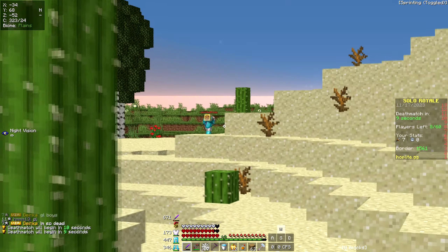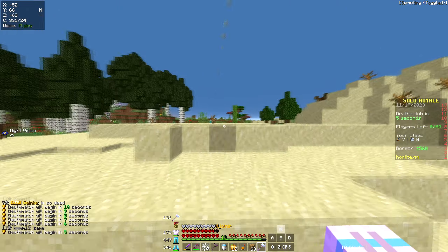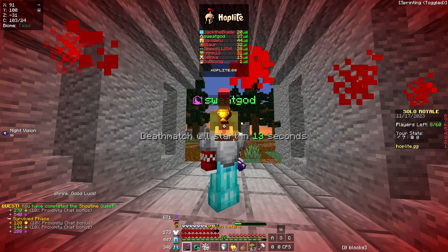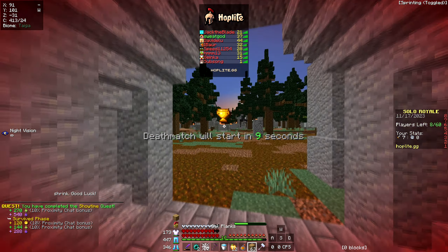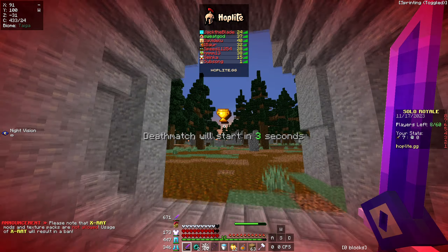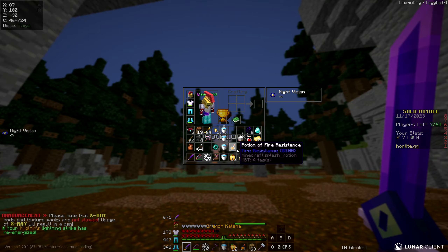We finally see someone right before deathmatch starts — guess we'll have to fight him in deathmatch. See if we can hit him with the axe real quick or strike some fear in him. I think I will just pearl to mid early because I'm stacked enough that the win is just about guaranteed. So now we just want to get as many kills as we can possibly get. We'll chuck one of those — might as well use one of these quickly.